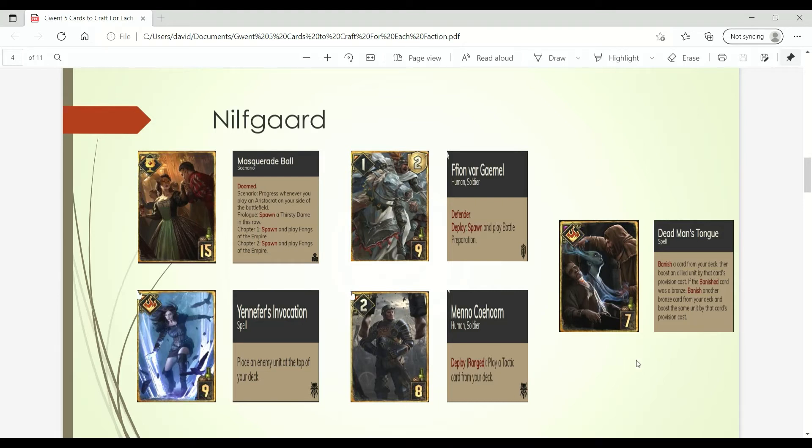And then lastly for Nilfgaard we have Dead Men's Tongue — a card recently introduced in the Price of Power expansion. It's an awesome thinner card as well as a point-slam card at the same time. You're getting at least double-digit points as well as thinning your deck by 2, all for just 7 provisions. This feels like a card that's going to be around in Nilfgaard decks for a long time, if they don't nerf it.